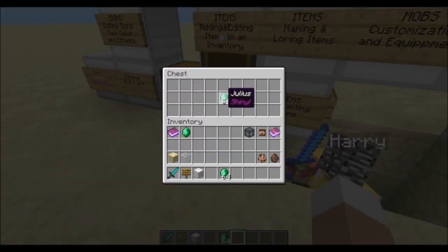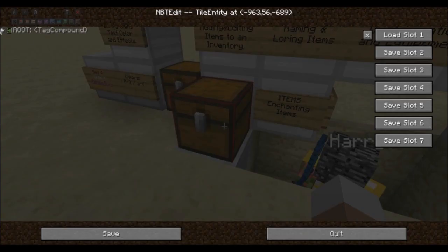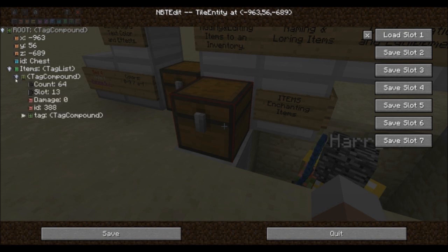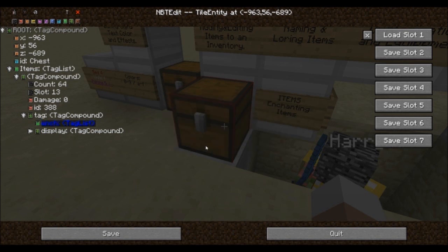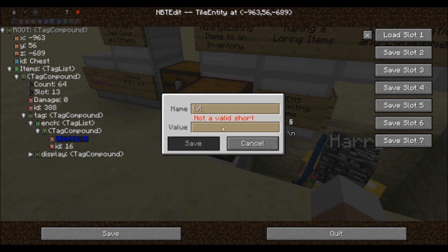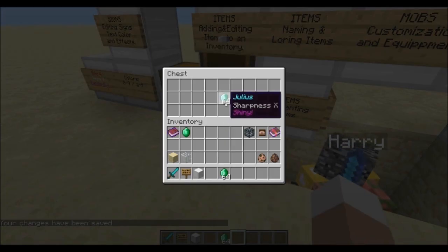Now that we know how to play around with the tooltip of an item we also want to enchant it. You may enchant any item you want — it doesn't necessarily need to be a weapon or a piece of armor. To add an enchantment go back to the compound called tag and highlight it, then add another list with its name set to ench standing for enchantment. Within the list you may add as many compounds as you want, each standing for a single enchantment. Within each compound you will need two shorts: the first short is the enchantment ID, and the second short is the level — LVL. For example, to enchant with sharpness 10 you would set the ID to 16 and the level to 10. Once we create our custom mob we will see another example of adding enchantments.